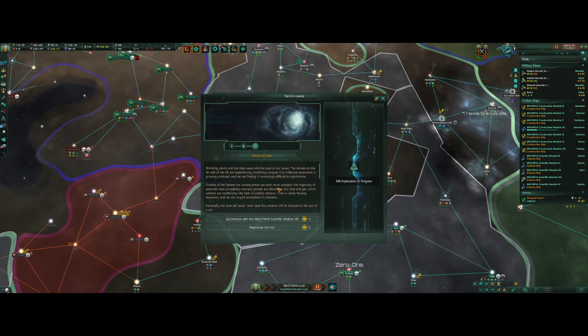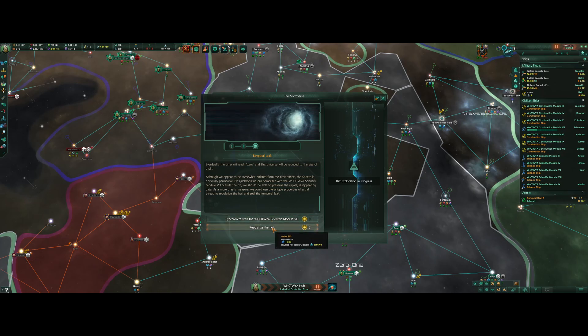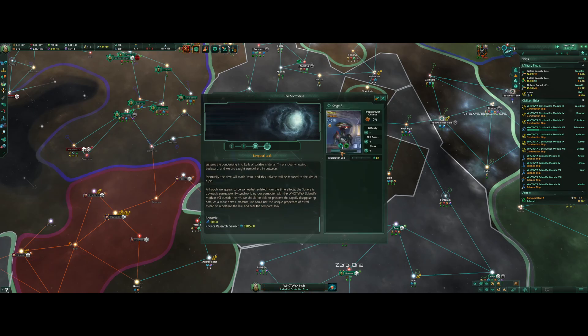Temporal Leak — shrinking plants and lost data were only the start of our issues. The drones on the far side of the rift are experiencing something unusual; our collective is growing confused and increasingly difficult to synchronize. We can either synchronize or spend some astral threads — let's spend the astral threads, that's probably safer. We get 11,000 physics.